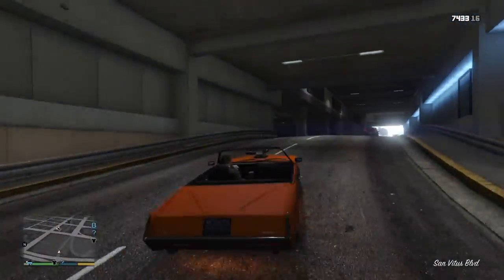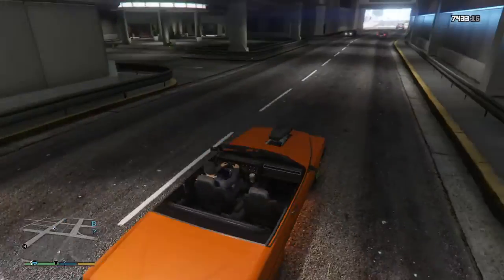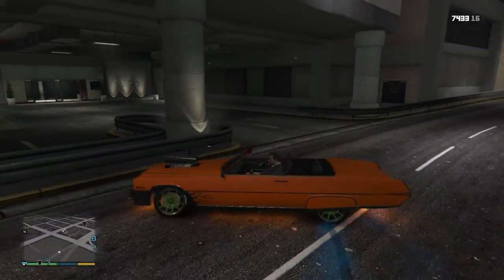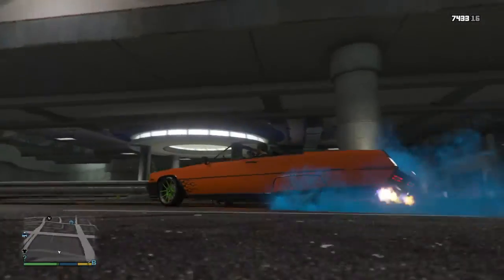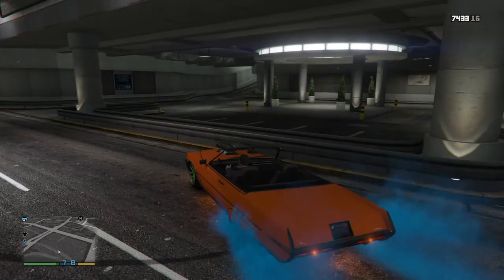So basically it's got orange neon lights, and then when you go drift — look at the smoke. It's blue. It's actually pretty thick.